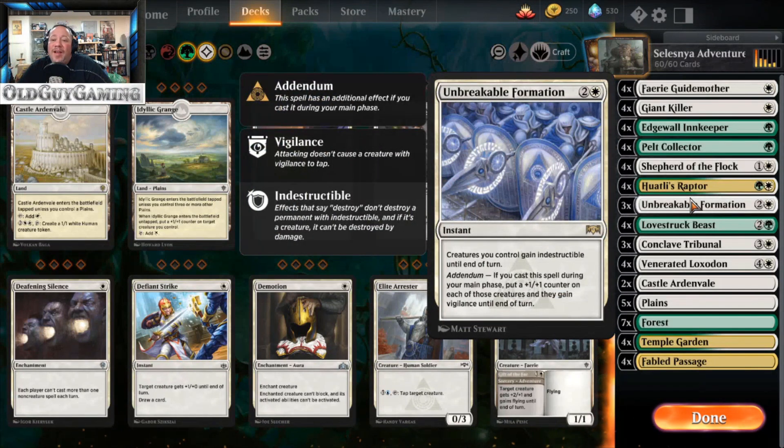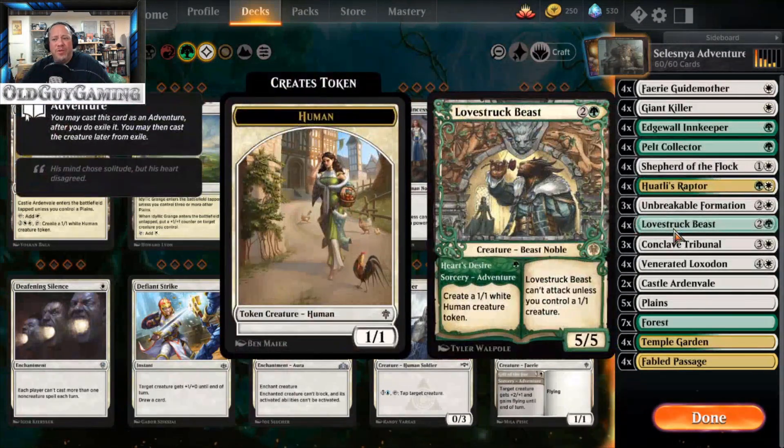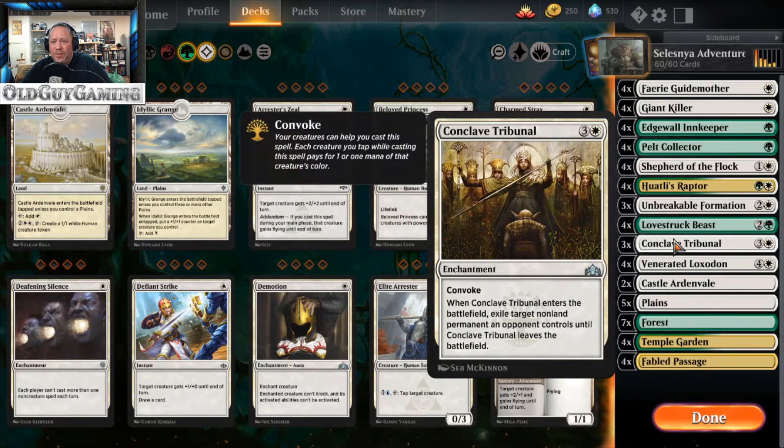Of course, what white-green token-ish Selesnya deck would be complete without Unbreakable Formation? Creatures gain indestructible until end of turn, and if you cast it in your main phase they each get a plus one plus one counter and gain vigilance — which also synergizes with Huatli's Raptor. You also have Lovestruck Beast: a fantastic card that creates two one-one creatures whenever you cast Heart's Desire, and you need the one-ones out there to allow the Beast to attack.